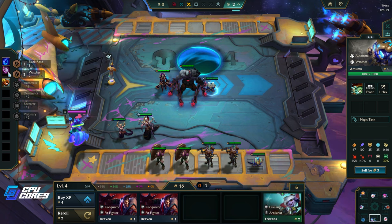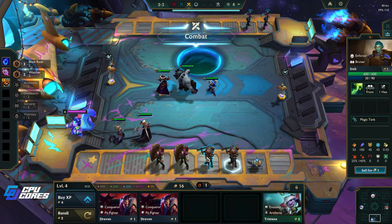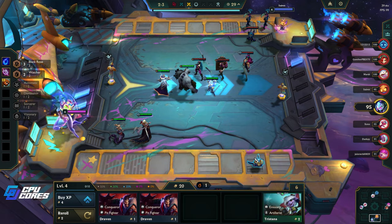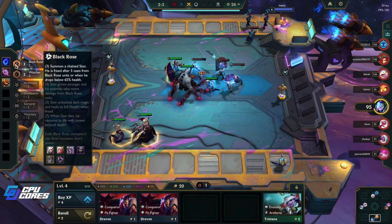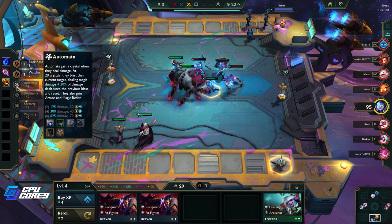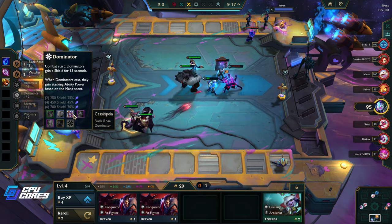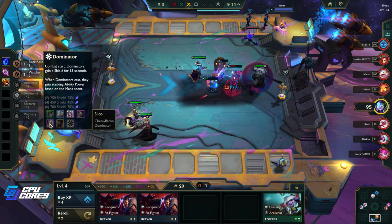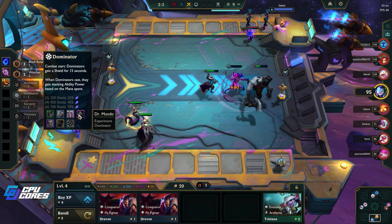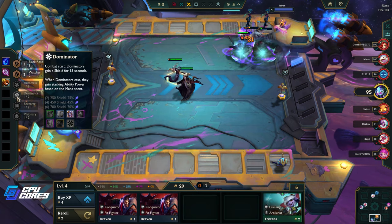Could do an Archangel's Staff on Morgana but I think we're gonna want something else. Singed looks really cool but honestly I need the 20 gold. Automata, Automata — gain crystal when they deal damage. Dominators gain a shield and ability power based on mana spent, so that's not like every cast but it's still good.